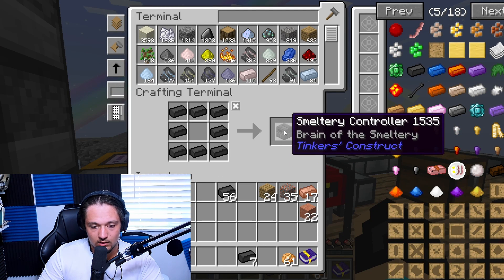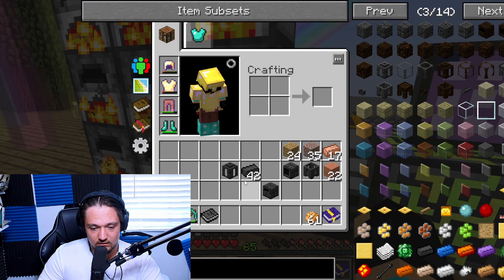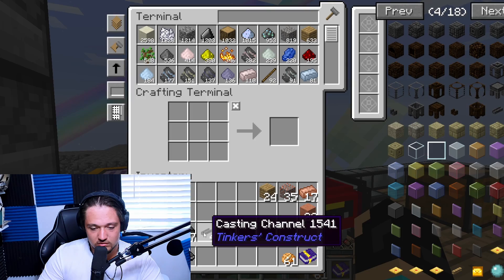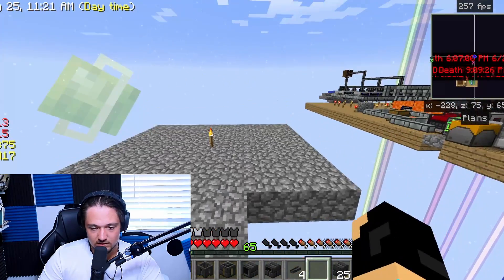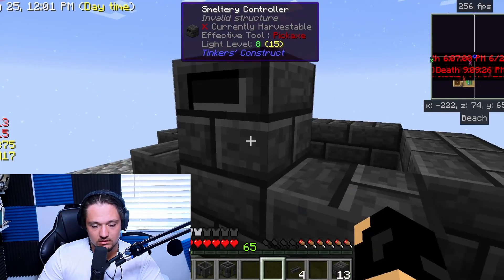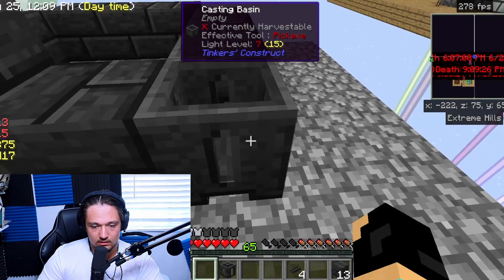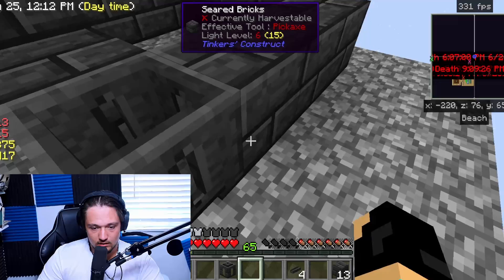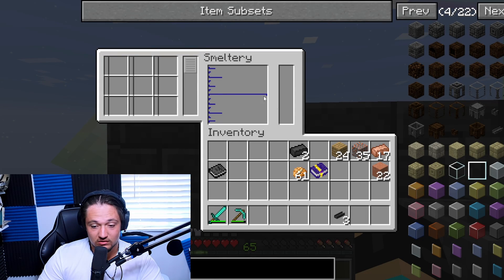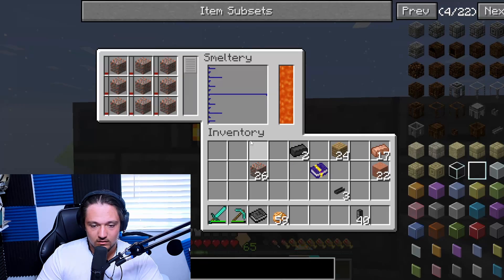Let's take the controller and put it around here — two lines here for the drain. That should be all we need to get started. For the drain you just do it like a boat shape and there you go — the casting drain and channel are in place. Now let's start building this: we make an outline with the controller there, put the basin here, and the drain goes right there. And as you can see the controller is working, so now we should be able to put copper in and connect the lava.